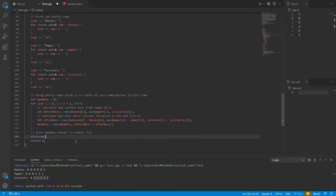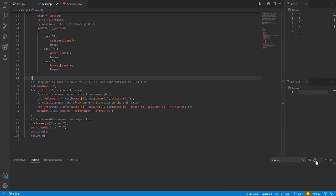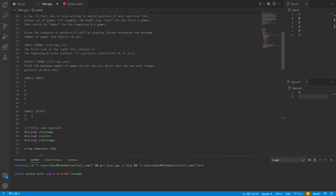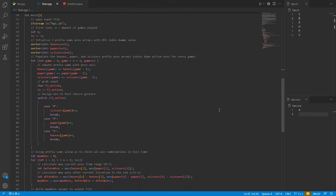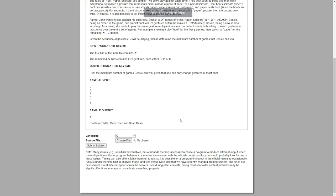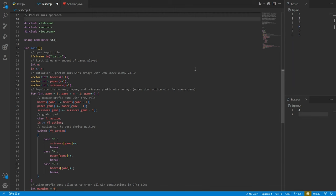We initialize max wins to zero before the for loop. After the loop, we write max wins to the output file hps.out using ofstream. Running the code gives four, which matches the sample output. We submit on the website using C++17, select our file, and it passed all test cases.